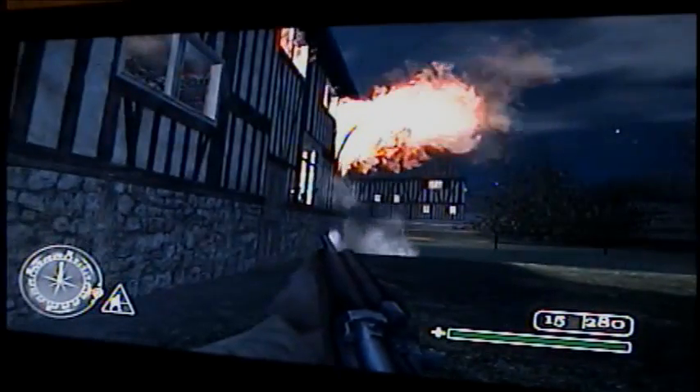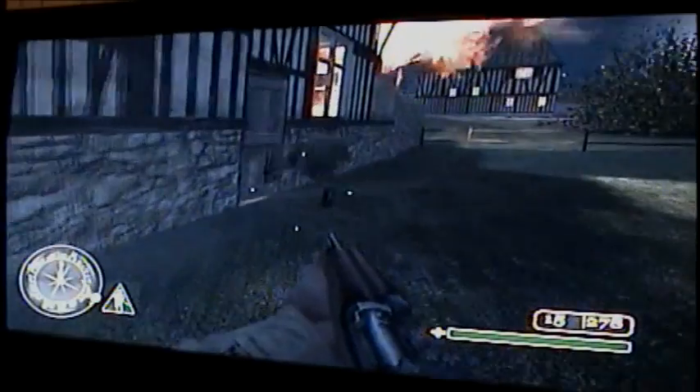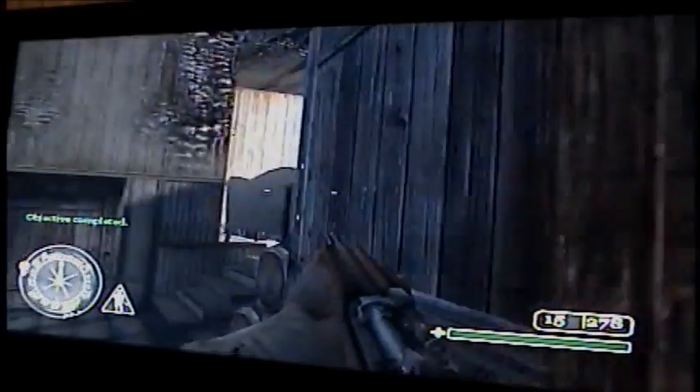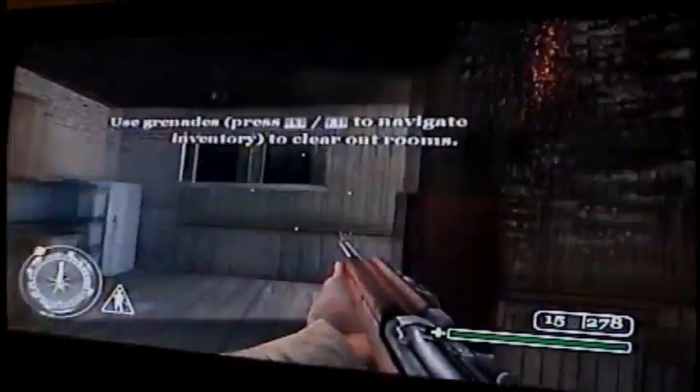Or you can stay in the corner. Once that explosion happens, your guys will move up and open the door. Just be aware that if you don't kill that guy, sometimes he will be in there and he will shoot you and kill you pretty quick. This is all veteran difficulty, so.